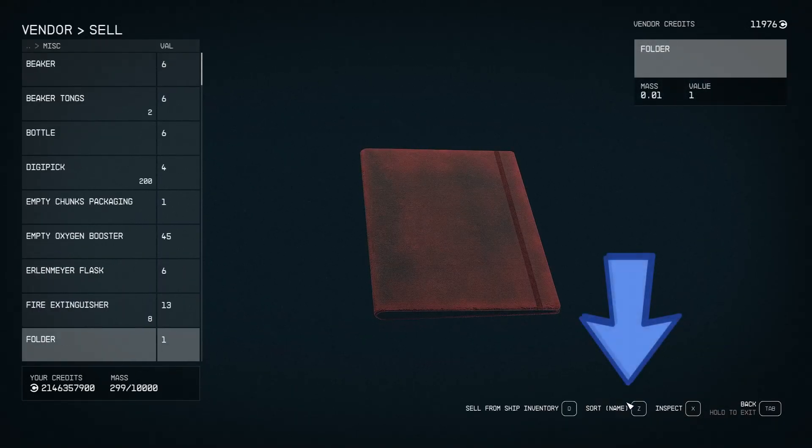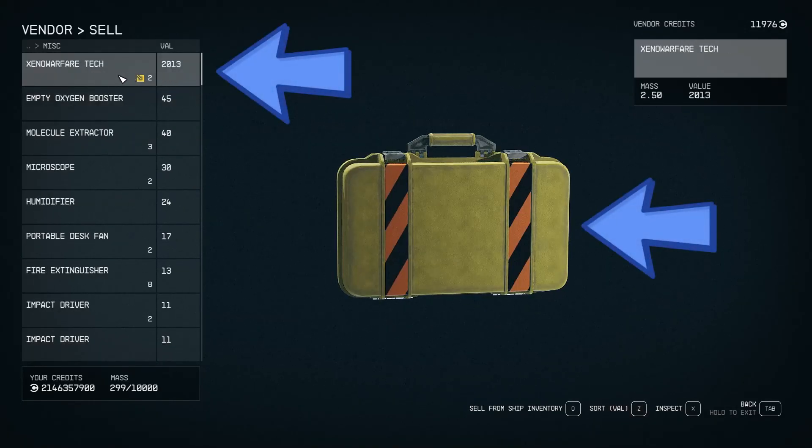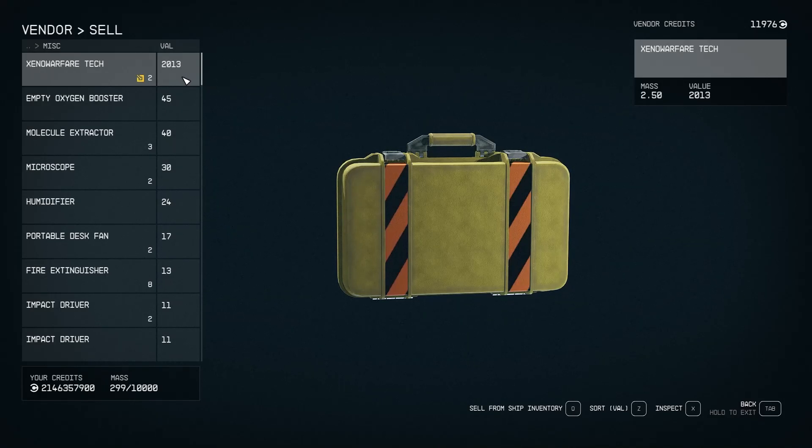In my case, I'm gonna sort the items to find the contraband item I want to sell. Just click on it and you're done — you've sold your stolen item without being arrested.